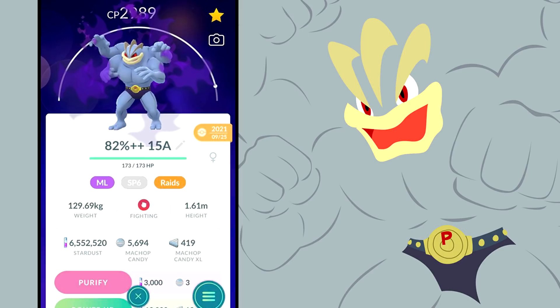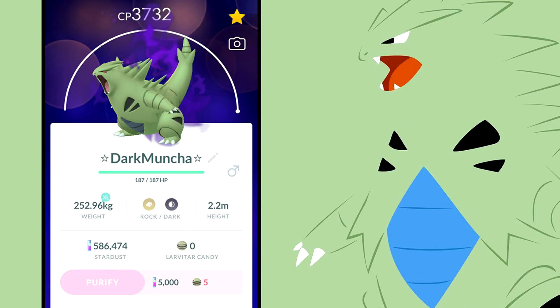For rock types, shadow Tyranitar with Smack Down and Stone Edge is the only real contender — though it's debatable. Smack Down is an exclusive Community Day moveset. At level 40, it beats Rhyperior with Smack Down and Rock Wrecker, but only by about 300 points. Given the cost to get shadow Tyranitar to level 40 and needing an elite Fast TM, I'd rather recommend a lucky Rhyperior with Rock Wrecker to save stardust.